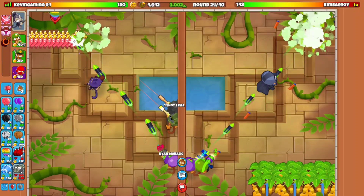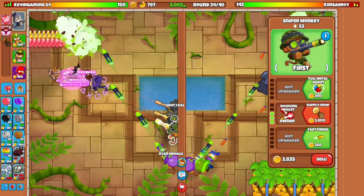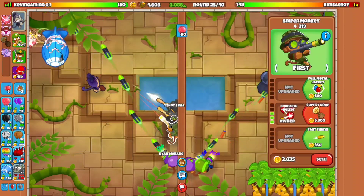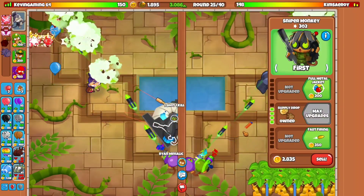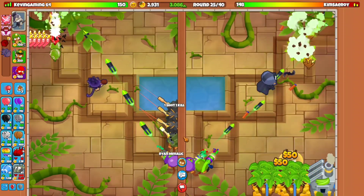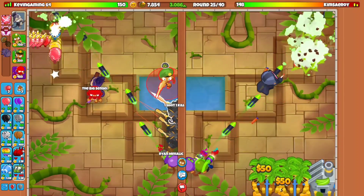So right now we need to stop ecoing before the round ends, because my sniper farmers are completely terrible. That's why I need to go ahead and go for the elite sniper. So once we get the elite sniper up, then we are going to be good with it. And then after that, we're going to keep on sniper farming. We also need to watch out for the DDTs, because DDTs are definitely going to be quite deadly here.